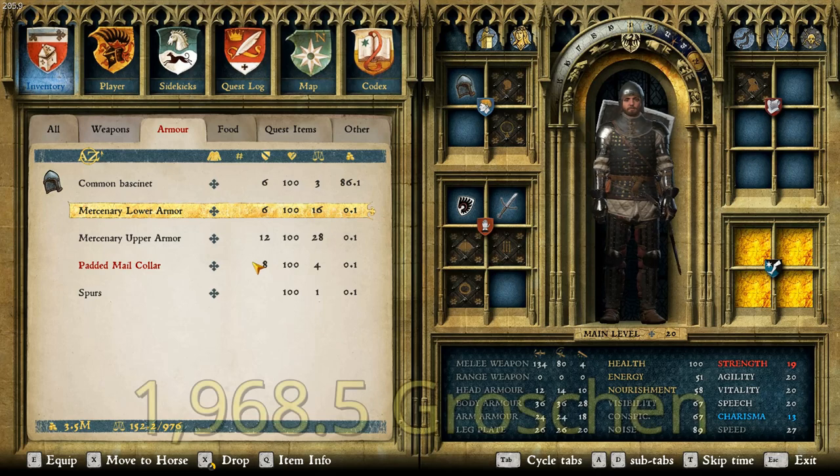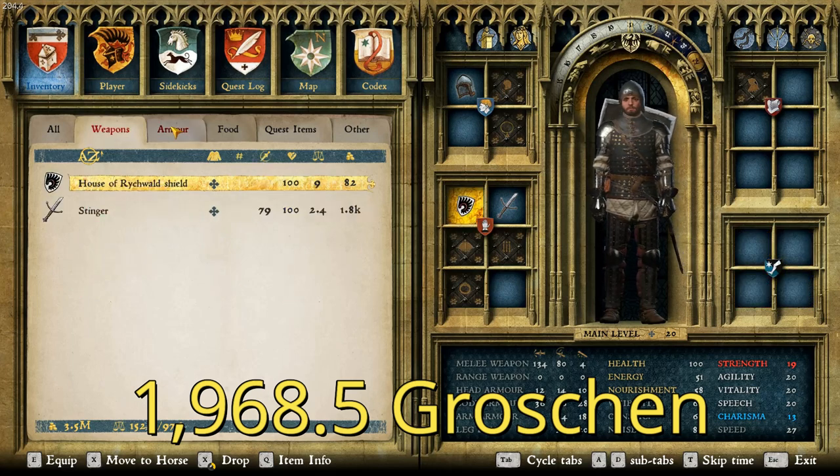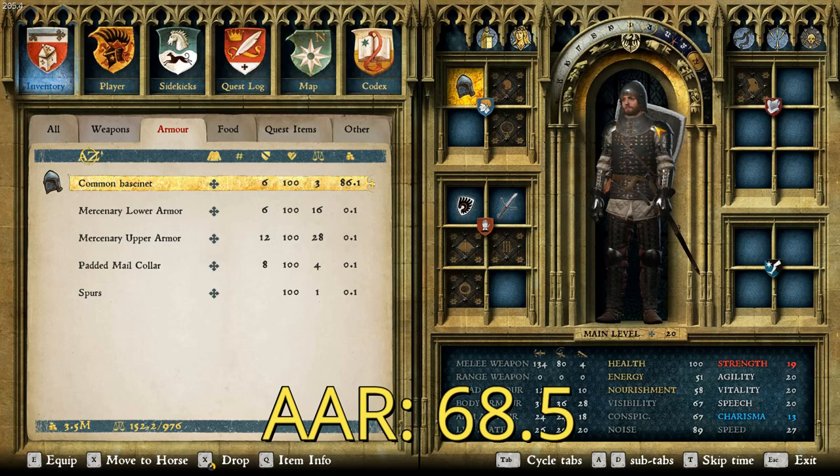The total value of this suit is very low because none of these pieces are worth anything — it is 1968.5 groschen, with most of that coming from the Stinger. The total average armor rating is only 68.5, so pretty low, but that makes sense considering it doesn't look super fancy.